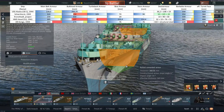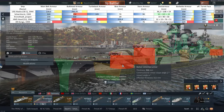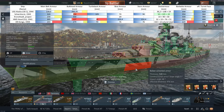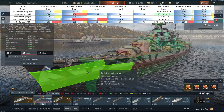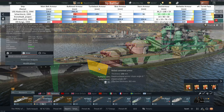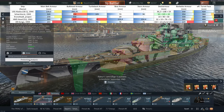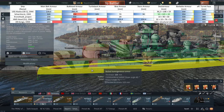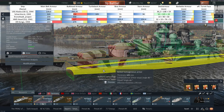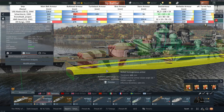Moving to Germany and the Scharnhorst: it has not just a really strong belt at 320 millimeters, but thanks to its distributed armor scheme it also has a really strong armored bow at 70 millimeters. It then has a surprisingly thin bulkhead, which might be the weakness, because otherwise you cannot kill that ship due to the turtleback of 105 millimeters — at times even bomb-safe. I have survived Fritz X hits with that.